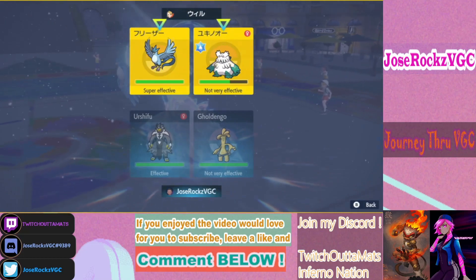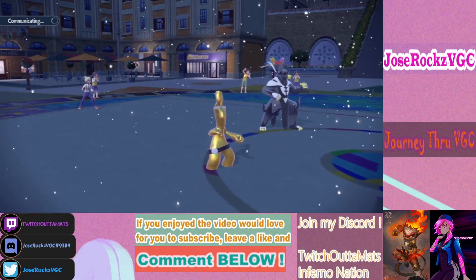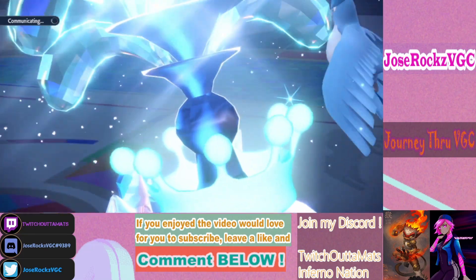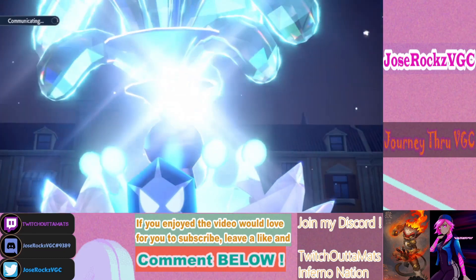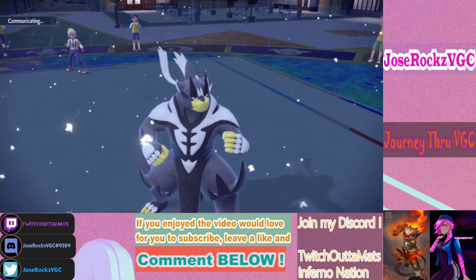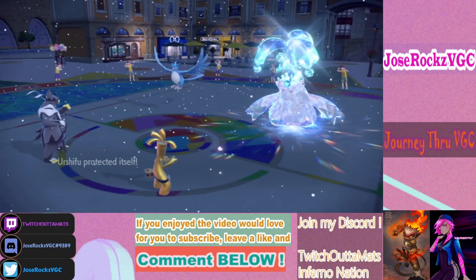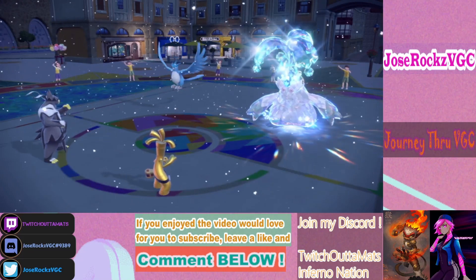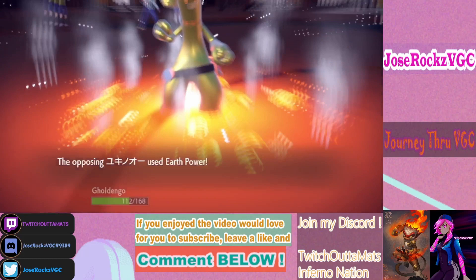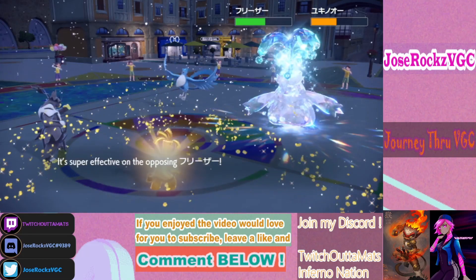I think I'll just click Make It Rain here. If he has Aurora Veil, would he have Earth Power too? Tricking the Choice Scarf kind of helps him, but it gives me access to Nasty Plot. What is this Blizzard? He does have Earth Power. I probably survive for a bit.